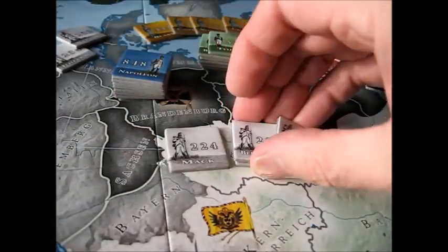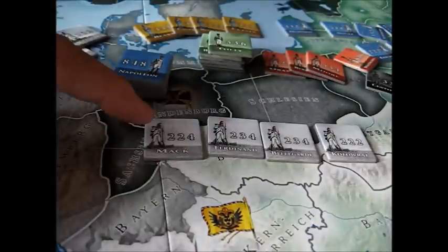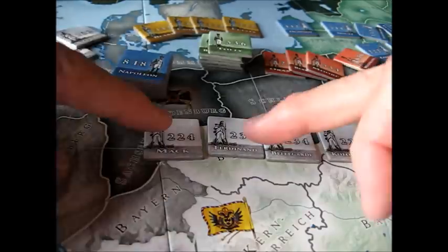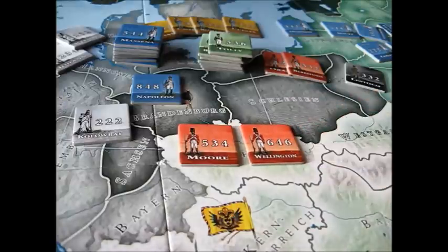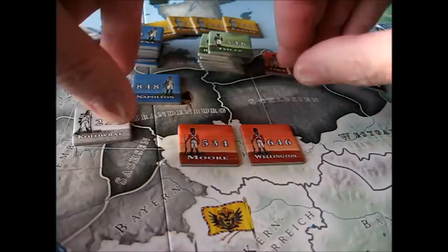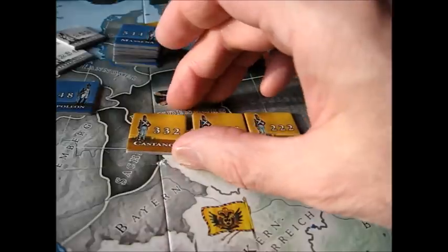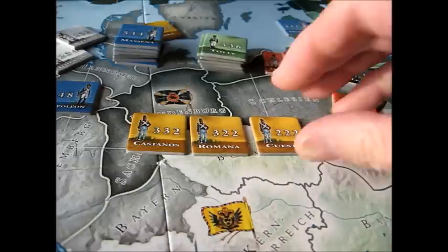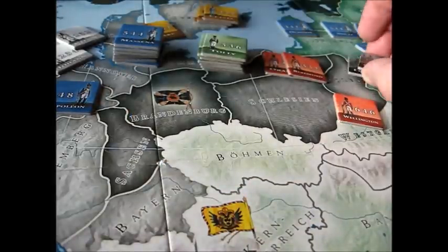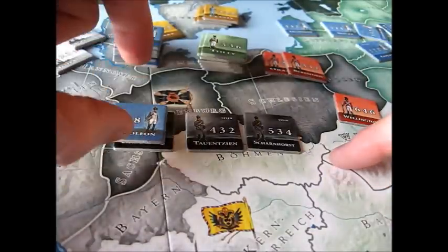The white counters are Austrians; you get various generals. Mack is a 2-2-4, Ferdinand a 2-3-4 — none of them a match for Napoleon by himself. The British have two famous leaders: Sir John Moore and the Duke of Wellington. Wellington's a six, moves four, and has a seniority of six. Even in this game, Wellington is considered inferior to Napoleon. The Spanish troops — Castano, Romana, and Cuesta — have combat values of two and don't move very fast. The Prussians include Lestock, Tunzin, and Scharnhorst.